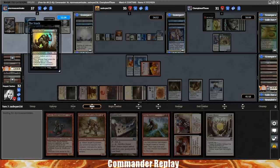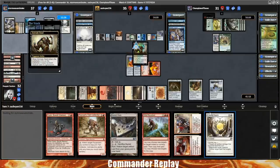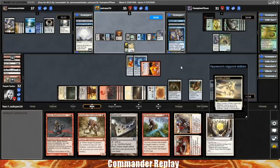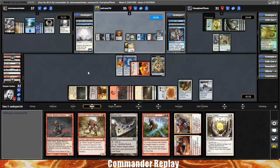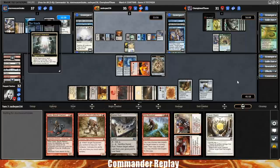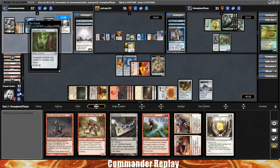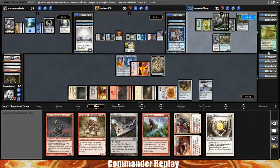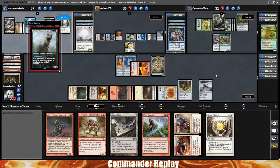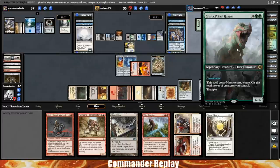Opponent got us pretty good with that. Sun Titan in the graveyard. Animate Dead on the Cavalier — shoot one of our things, probably the Boots or the Inquisitor's Flail. Opponent goes for the Inquisitor's Flail — doesn't want us just melting everyone's life total. Also fair. Luminarch Ascension gets a counter. To put this in perspective, we're at 67 cards in our library — we did mill probably almost 10. So we were at like 77. That still puts us like five or six cards ahead of what our opponents are doing. Akiri drawing cards — card draw in the command zone, pretty good.